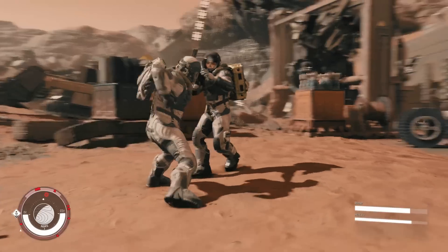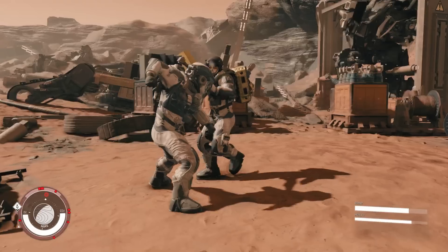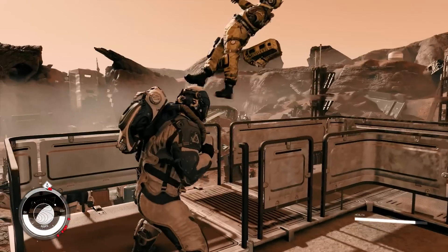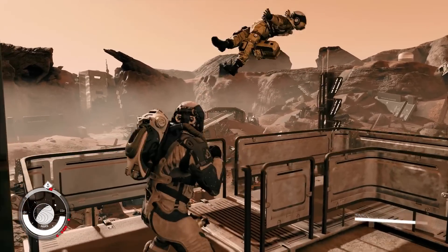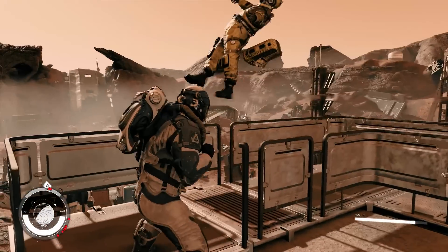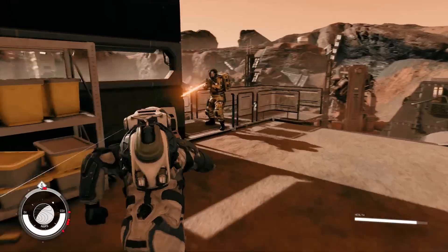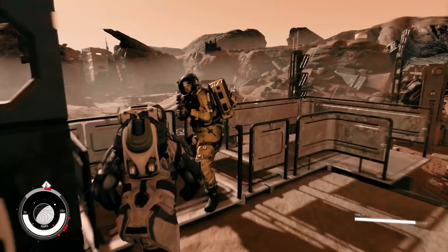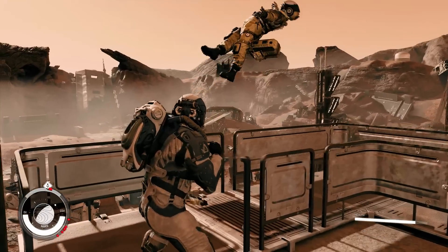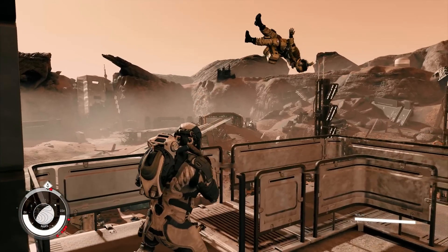The player doesn't want to do anything but murder, so in this last clip we see the One Punch Man almost knock this guy into orbit. Keep in mind we're on Mars so gravity isn't as high; even so, he flies much further than the others, so it's unclear if this is bad physics or a skill or ability that lowers his mass beforehand.